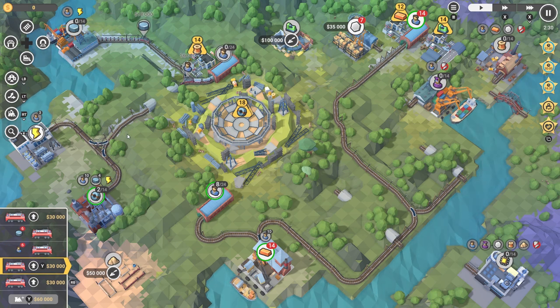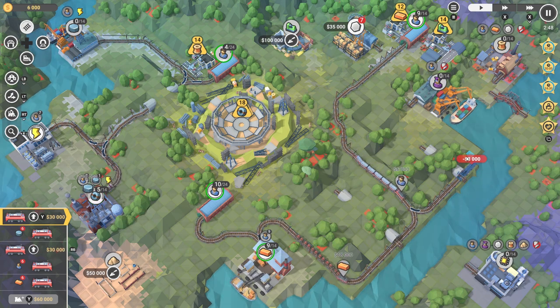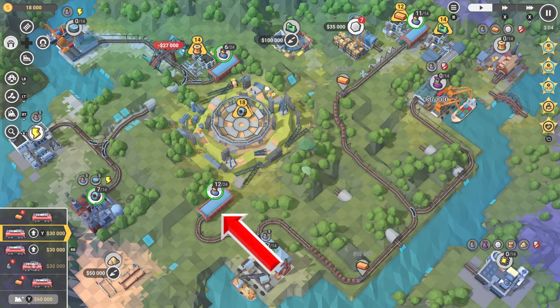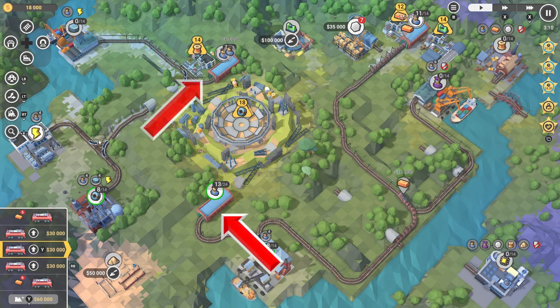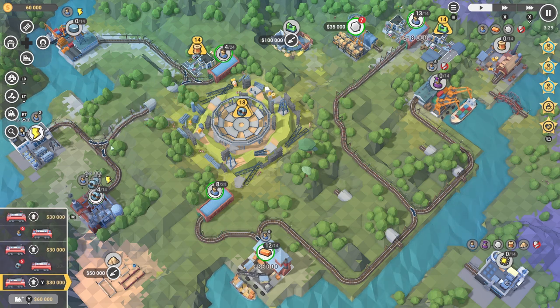Another confusing factor was the placement of the mission objectives, because it was initially not clear which stations the steel plates and microchips were supposed to go to. For clarification purposes, the steel plates go here and the microchips go here. In general, the order that certain tracks are laid out in the video may not be the most time efficient, so your results may vary.